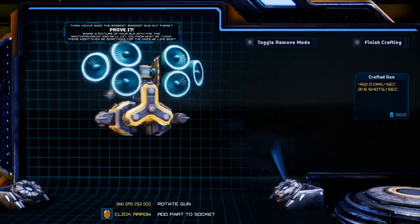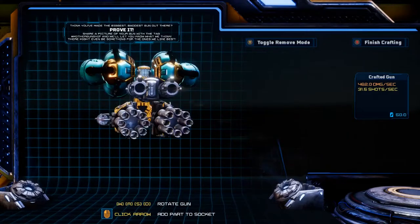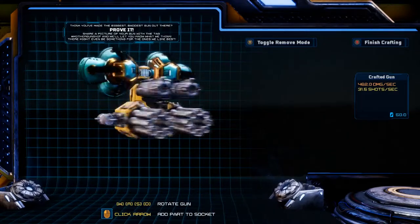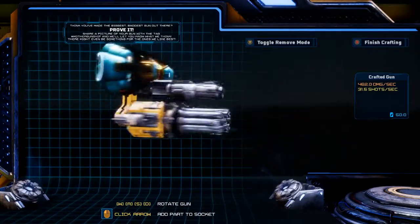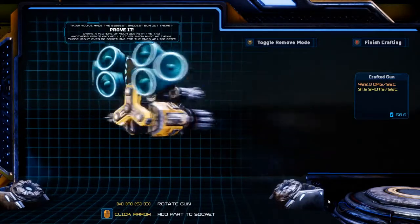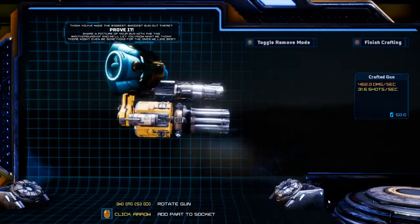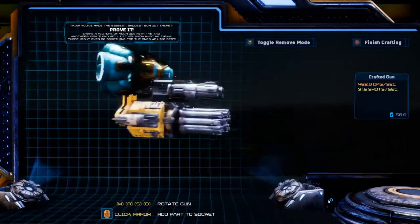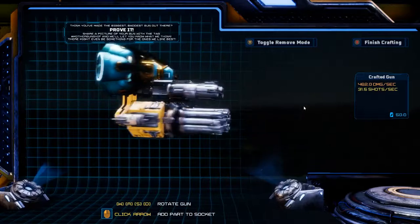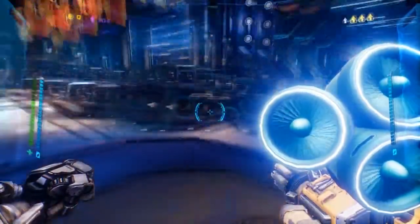Hello everybody, Frameloss here again with another build in Mother Gunship. Today we are looking at the Zipper — look at this beautiful jet engine piece of machinery. I'm going to teach you how to build this, but first let's show it off just a little bit. We've got two chain guns, a shotgun, two ricochet, and two jet engines on this thing. This is going to bring a lot of boost into the picture, so let's see it in action before I show you how to build it.